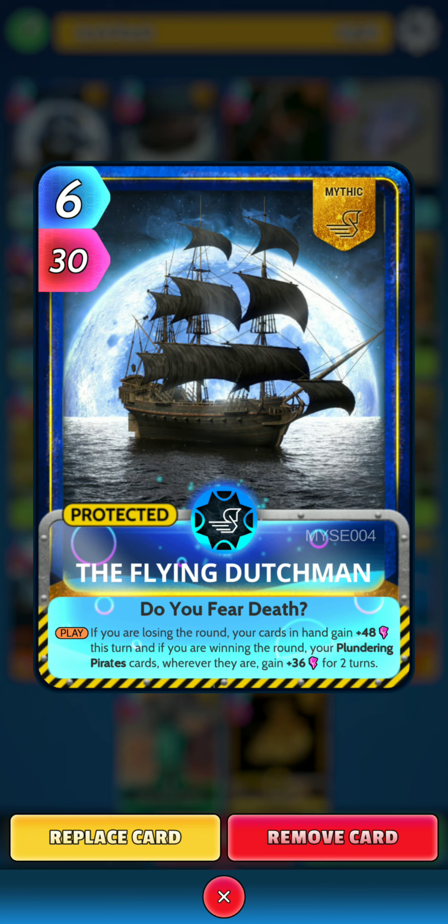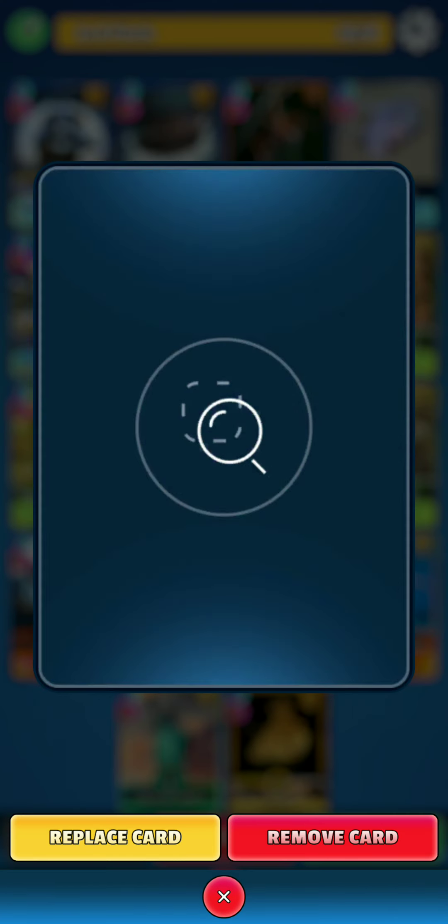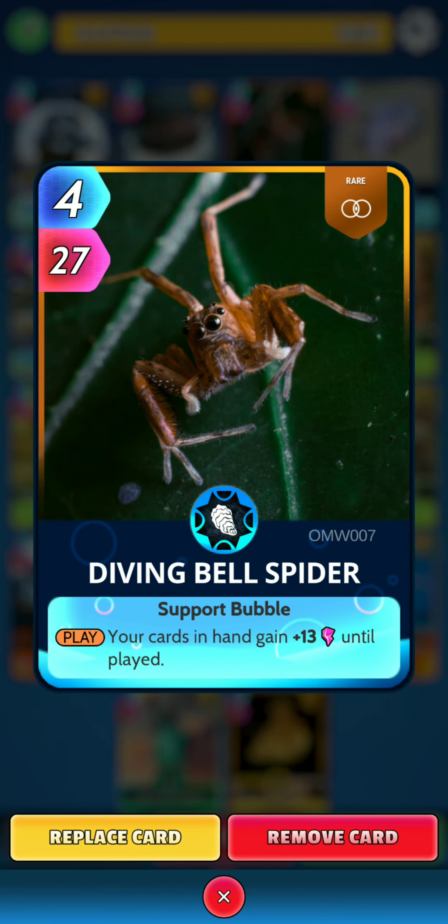First up is the Flying Dutchman. On the play, if you are losing the round, your cards in hand gain 48 power this turn. If you are winning the round, your plundering pirates cards gain 36 power for two turns. Next we have another mythic, the Great Flood — on the play, for every two life on land cards in your deck, your oceans and seas cards wherever they are gain 12 power for three turns. Next up, Diving Bell Spider — on the play, your cards in hand gain 13 power until played.